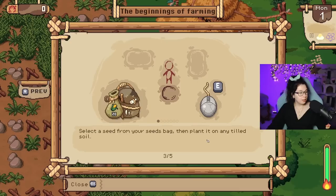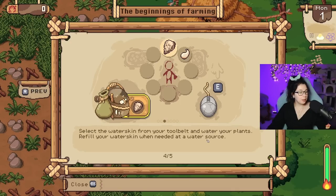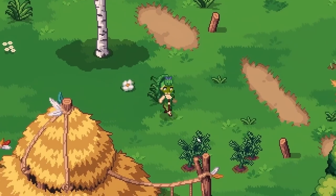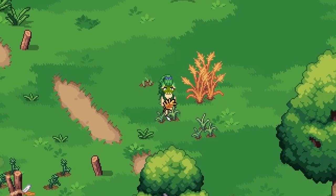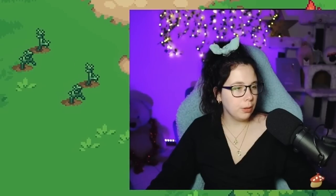Gather seeds from ripe wild plants by harvesting them. Clear the field and till the soil to prepare the land for planting. Select the seed from a seed bag then plant it on any tilled soil. Select the waterskin from your tool belt and water your plants — refill your waterskin when needed at a water source. Earn contribution by placing what you harvest in the contribution box by the patch. Oh we got a flower! More carrot seeds! And wheat — we can make some bread!